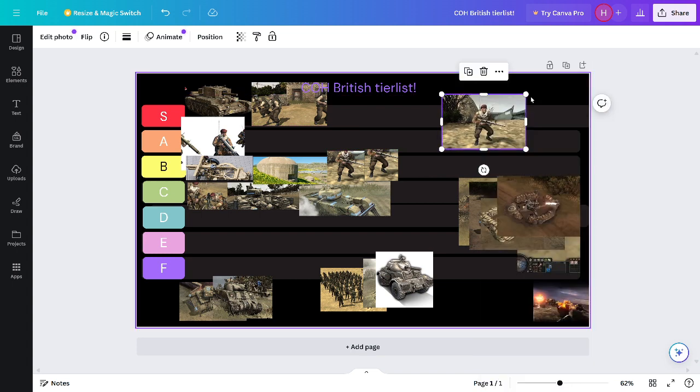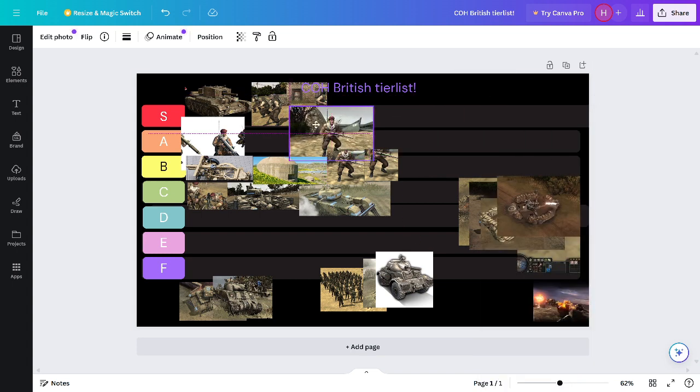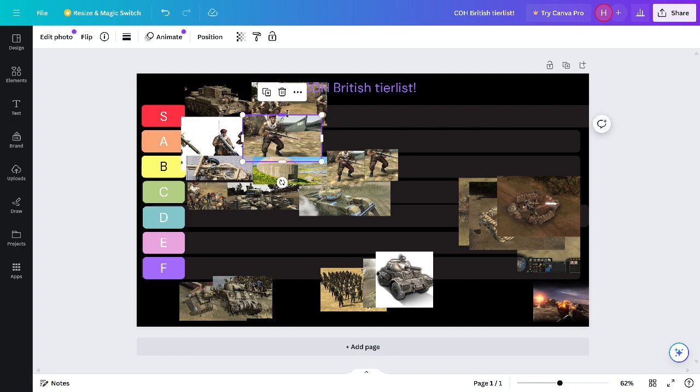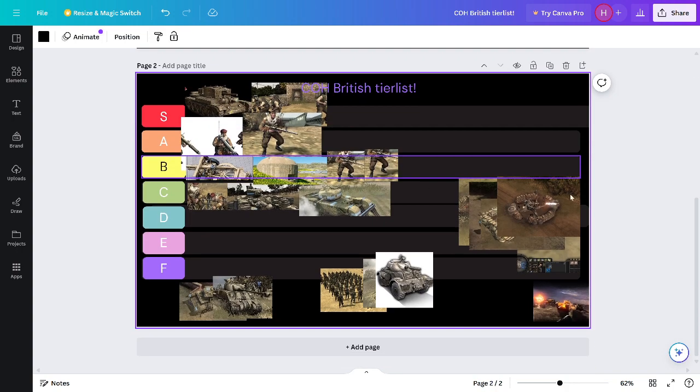And then the Commandos — Commandos are A tier. These guys are amazing for fighting. You can throw grenades and smoke bombs. The smoke bomb actually makes them invisible. These guys are amazing sneak units.